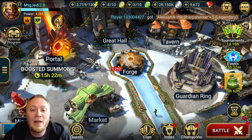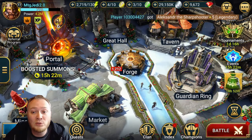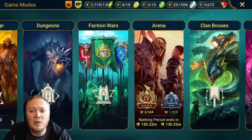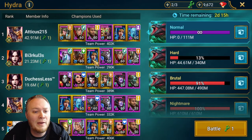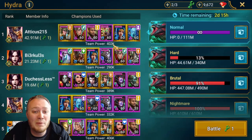The next thing you're going to see is my run on Hydra normal. Let me go over the team with you right now before I show you the run. We're on Hydra normal - my clan has already taken that down. I do not have the most damage, not even close. We got Atticus up here, my dude killing it.